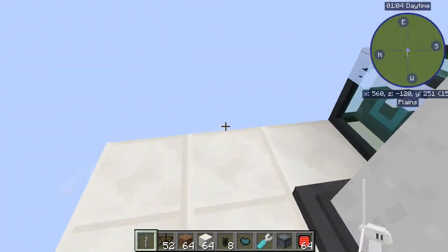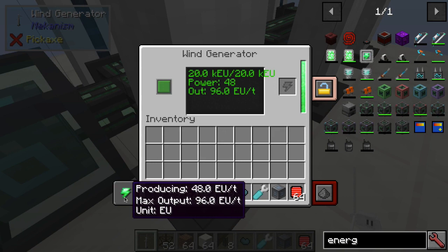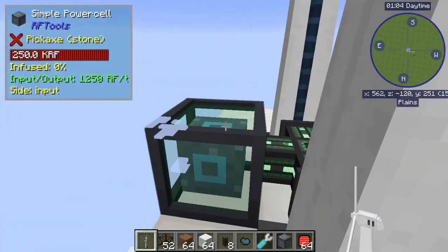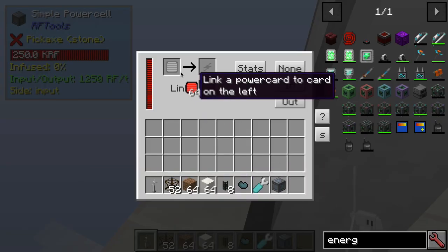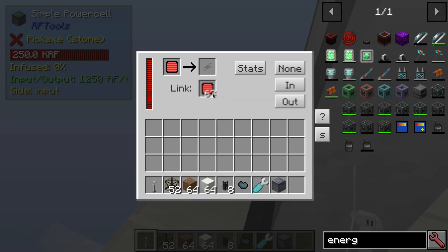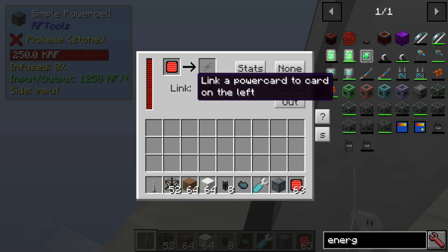Each wind generator at the build limit gives 192 RF a tick, so with six that's around 1152 RF a tick total. Once you've set this up, you simply connect the cable to the end and put in a power cell card. Link ID 1 on the card matches Link ID 1 on the power cell, so all the cards are now linked to this power cell wirelessly.